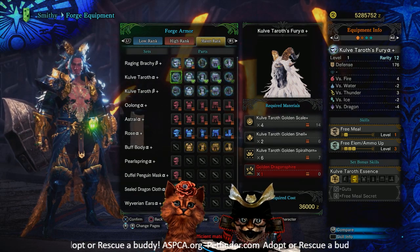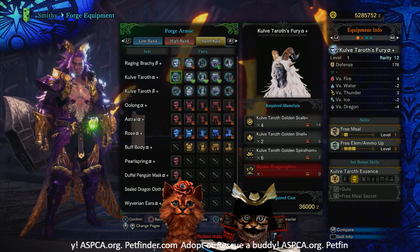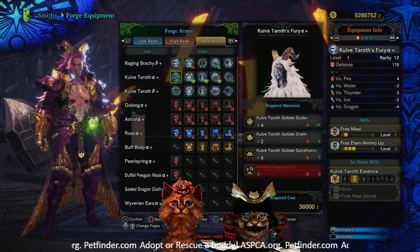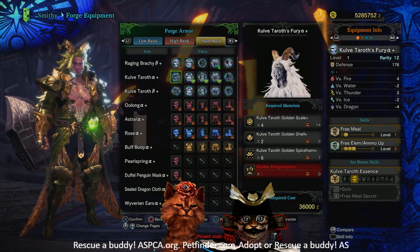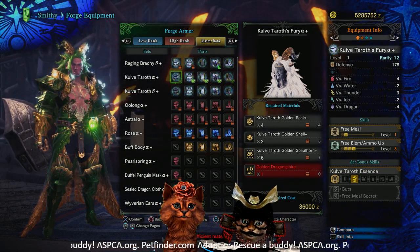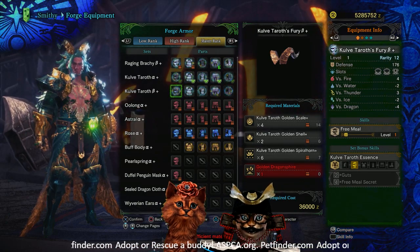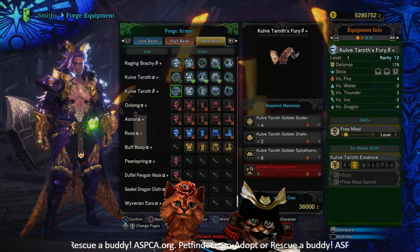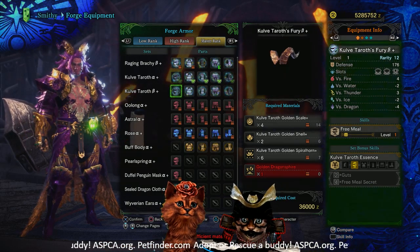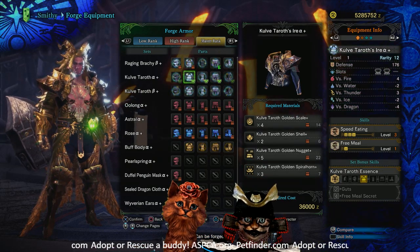For the head slot alpha we have no slots at all, but we do have one level of Free Meal and three levels of Free Element/Ammo Up — that's actually pretty interesting. For the beta we have a whopping two level-four slots as well as a level-one slot, but we lose all of the Free Element/Ammo Up and just get the Free Meal.